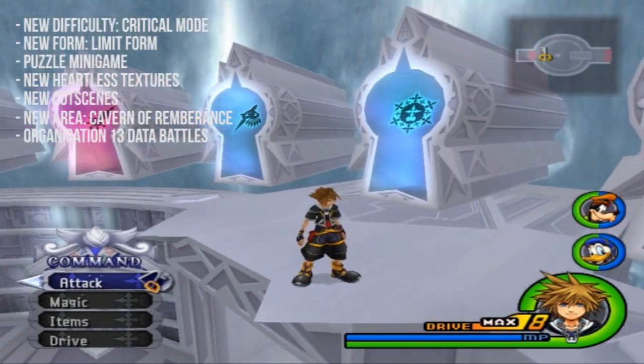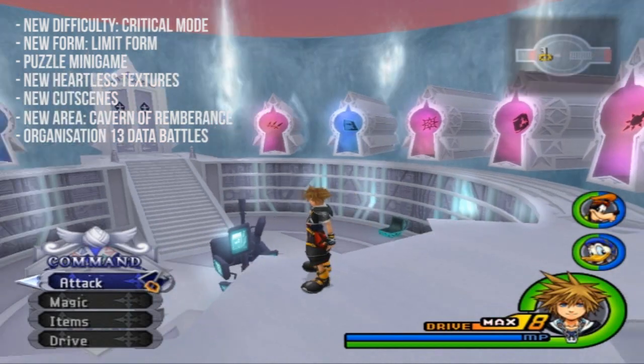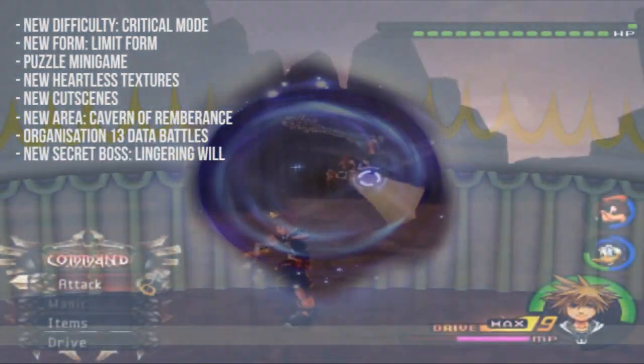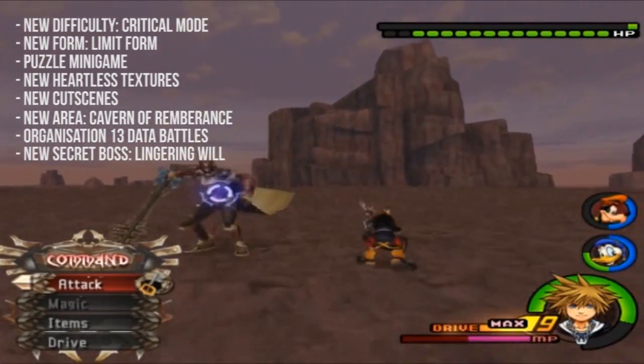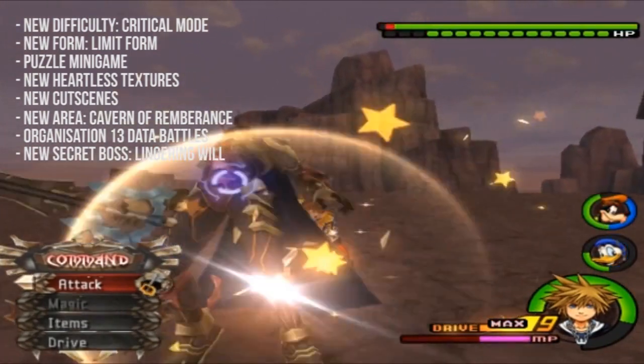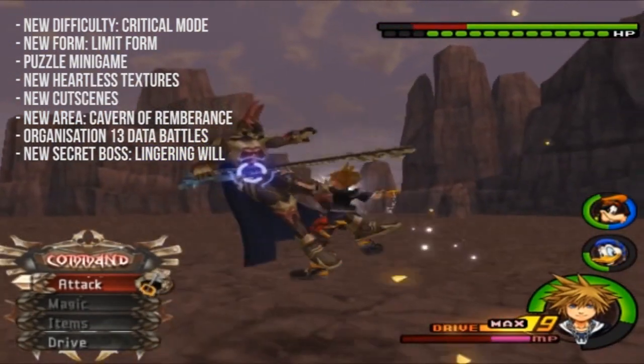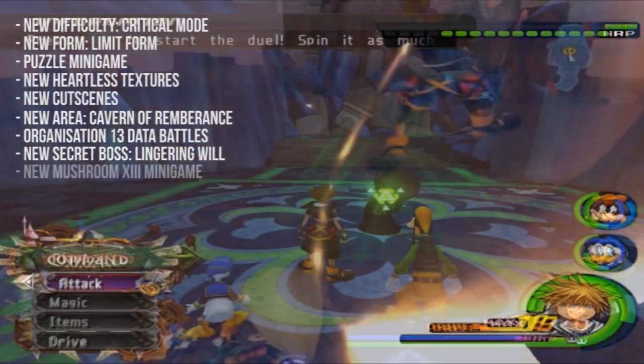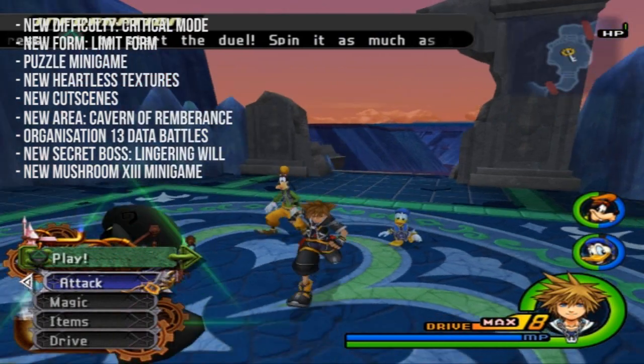A new secret boss called the Lingering Will can be unlocked at Disney Castle. This becomes the hardest secret boss in the game, overtaking Sephiroth. The Lingering Will, if you didn't know, is Terra.